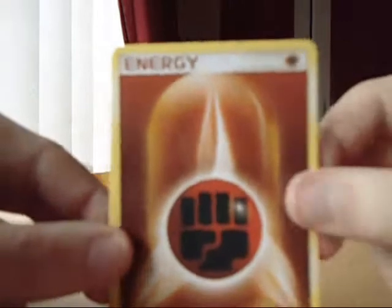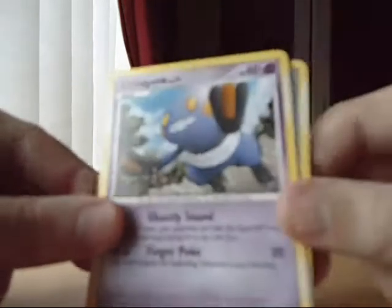We've got a Fighting Energy, a Rare Candy, Coal, and another Crow Grunk.